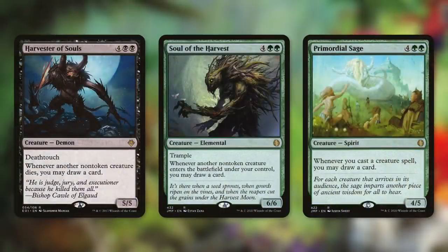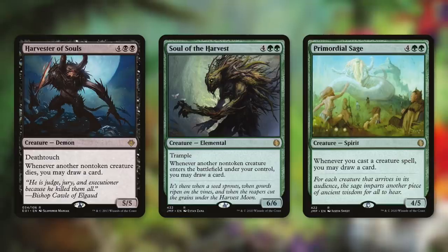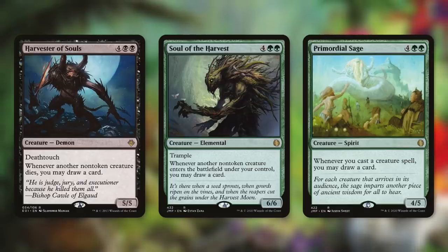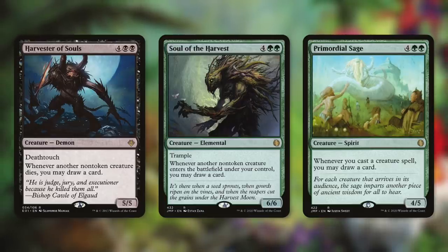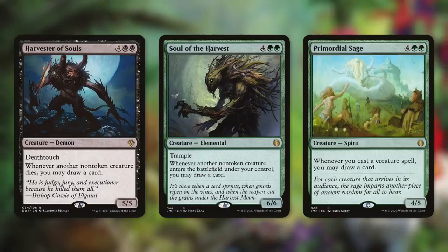We've also got some big creatures that can help us out with card advantage — Harvester of Souls, Soul of the Harvest, and Primordial Sage. Harvester of Souls says whenever another non-token creature dies, you may draw a card, and this counts our opponents' creatures as well. Soul of the Harvest says whenever another non-token creature enters the battlefield under your control, you may draw a card. And Primordial Sage says whenever you cast a creature spell, you may draw a card. These can provide a lot of card advantage throughout the game, and if we've got that infinite loop going, we can draw pretty much our entire deck.